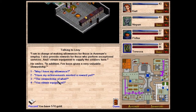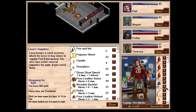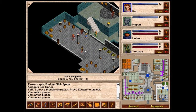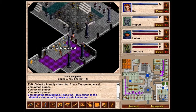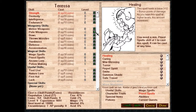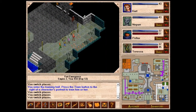Back at Fort Emergence: we sell the old spear, small shield, fine crystal, amber, and ruby. Then we do a little training. Nippur leveled up — another point in melee weapons. Pollux and Teresa level up too, improving pole weapons. Teresa is a war priest and is going to help out a lot in combat.